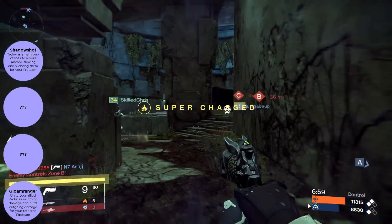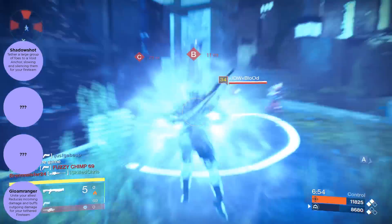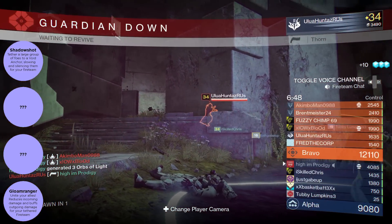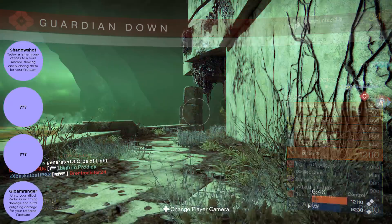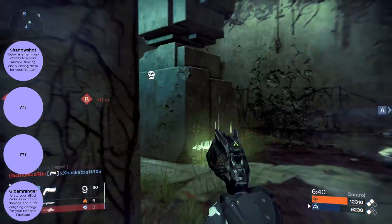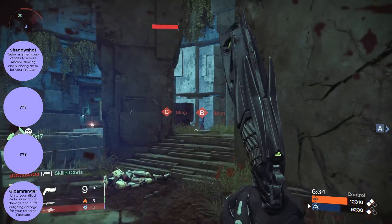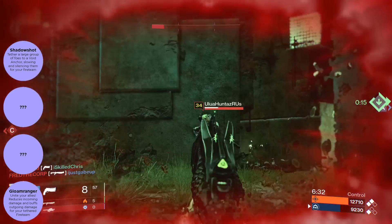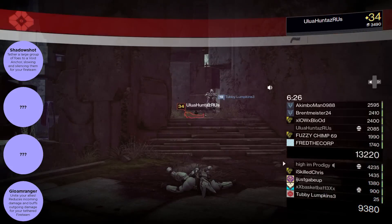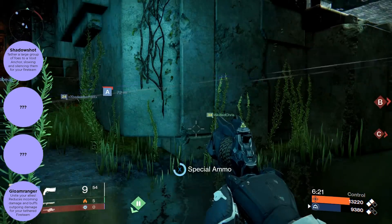The next two perks are question marks so we don't know what they are — if you guys know, let me know in the comments below. After that we have Gloam Ranger, which is a weird one. It says that when you use your super you unite your allies, reduce incoming damage, and buff outgoing damage — so this is definitely a support class.